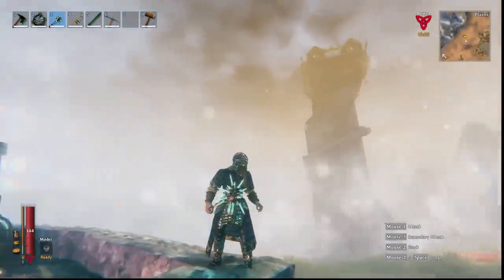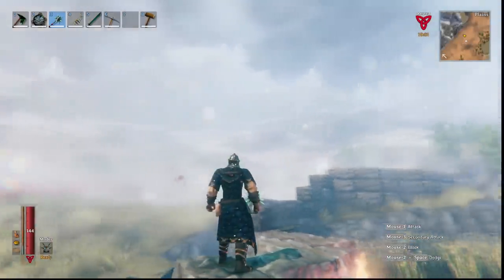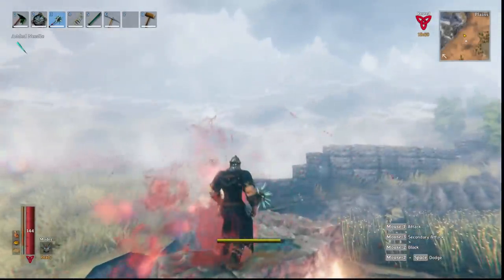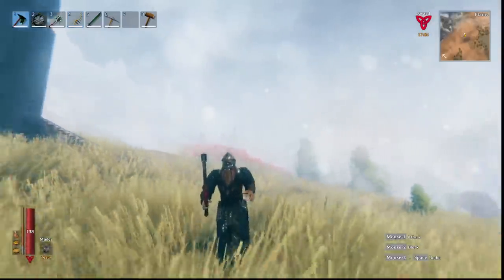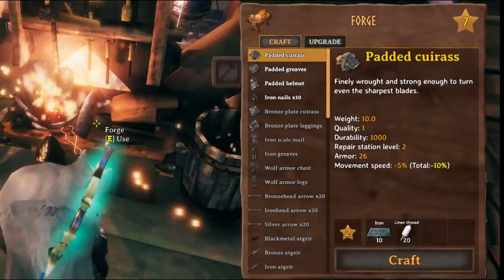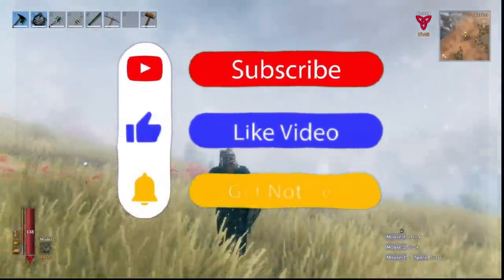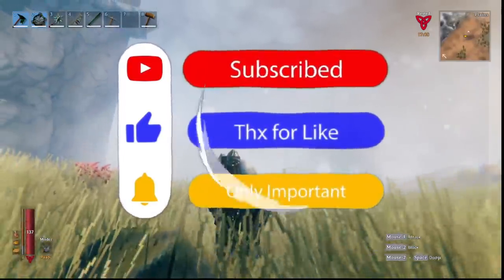So you want to get the best armor in Valheim to get that sweet 96 armor resistance. In this guide I'll show you exactly how to get full padded armor, which is surprisingly easy to craft. All you need is iron and linen thread, which I'll show you how to get in this video.